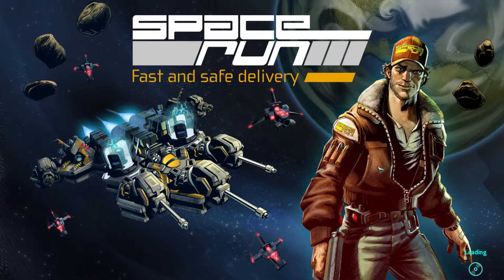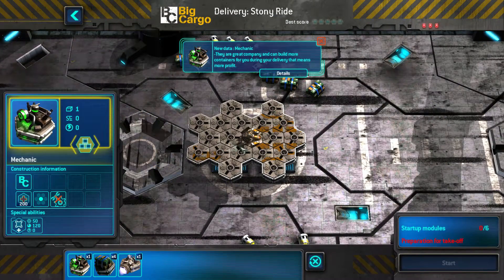So we have a mechanic and a container. The mechanic is great company and can build more containers for you during delivery, which means more profit. That seems good, so let's start the delivery. I wonder what ship we get — hopefully it's a pretty decent sized ship, but that means it's going to be a little bit hard considering the people want to shoot at our ship.